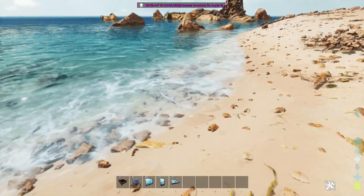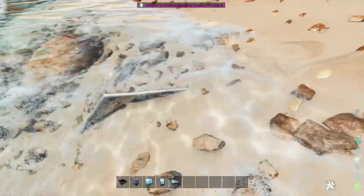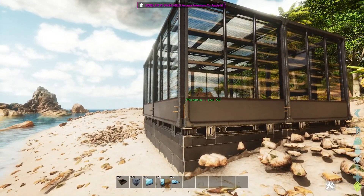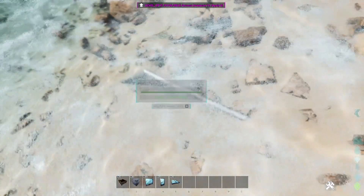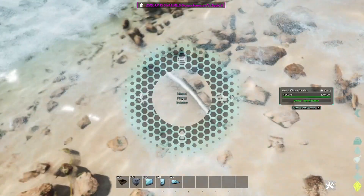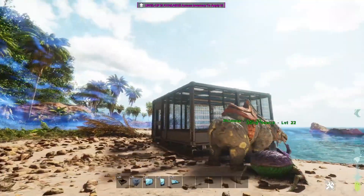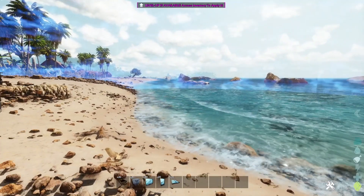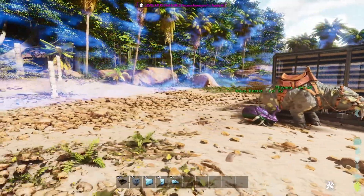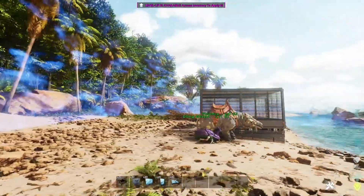The first thing you need for the garden is irrigation. ARK Ascended has made this incredibly easy. Before, you'd have to set up these big pipe arrays and get them all lined up perfectly to irrigate your crops. Now you just put down an intake and that's it. If I go ahead and show the range - as you can see, it's essentially wireless water.